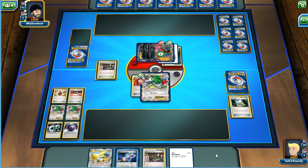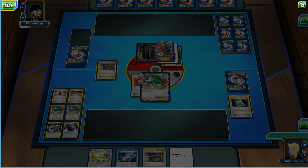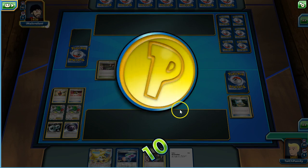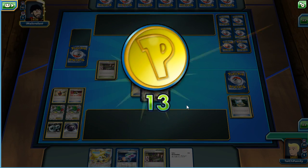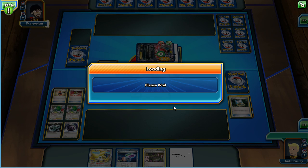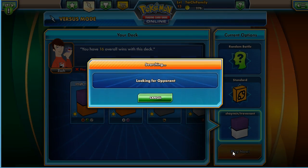He's already got three energy on him, he attaches, and he just scoops. So there's another win for us. We still haven't hit the hundred tokens yet — I'm hoping we'll hit that. We didn't even get the Trevenant out that time. We didn't even item lock him and he scooped on us. Let's see if we can get a good battle going on here.